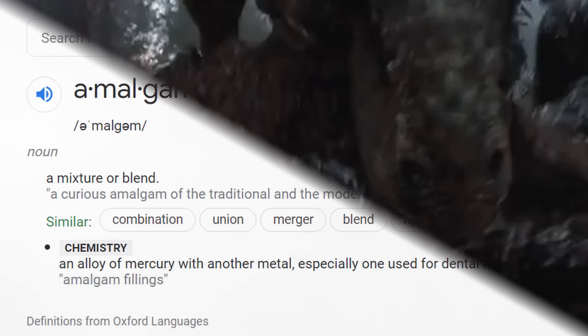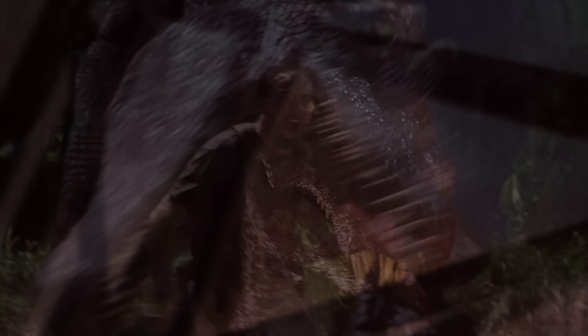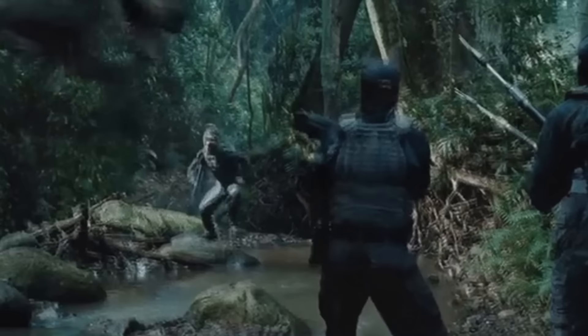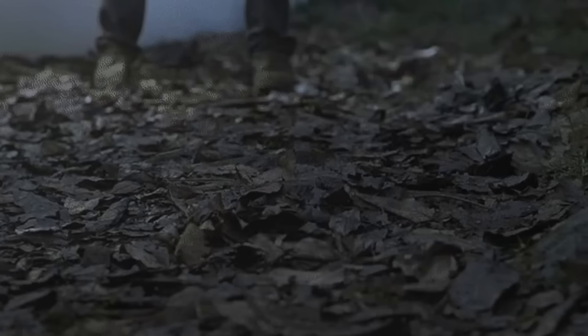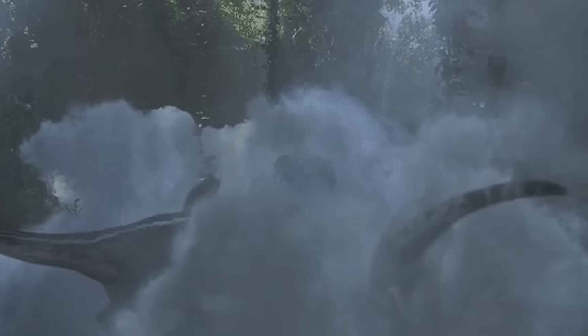By definition, the word 'amalgam' can be translated to meaning a mixture or blend, which is what led me and several other fans to believe that this could be why the Spinosaurus, in theory of course, could be seen as something of a hybrid. However, no concrete description of what that testing really was has ever come out. Since Dr. Wu and the others were working on something they deemed would be perfect for Jurassic Park's second iteration, Jurassic World, it would presumably be something that would lead to higher ticket sales at InGen's theme parks, similarly to what went down with the Indominus Rex. This has become something of an unsolved mystery within the Jurassic Park lore.